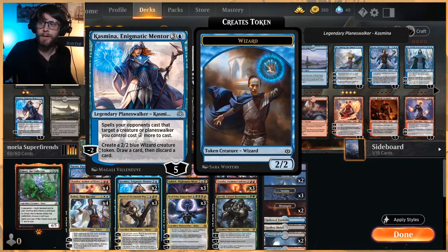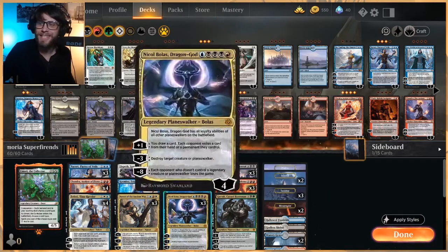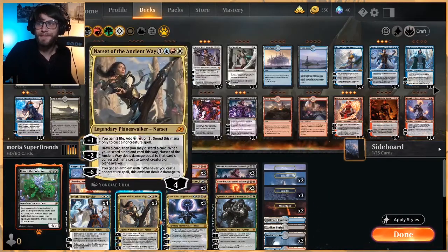Kazmina also helps us draw and make sure we hit our lands. The other Narset here is a really good way to fix mana and gain some life, so it's going to help us play some of our other Planeswalkers. Not only that, it gives us a way to deal with creatures on board — we draw a card, discard a card, and then deal damage equal to the discarded card's CMC. We can do that to a target creature or Planeswalker on the opponent's side, so we've got a little bit to manage there.